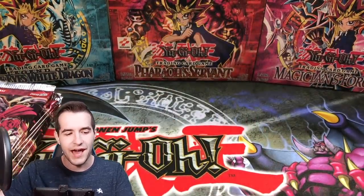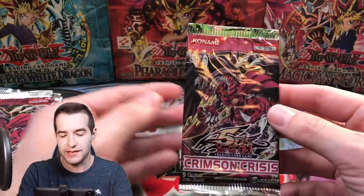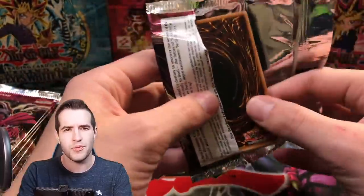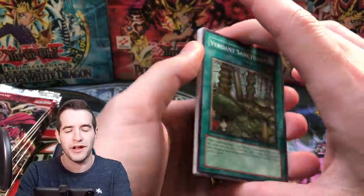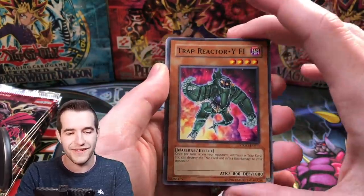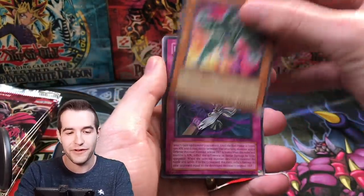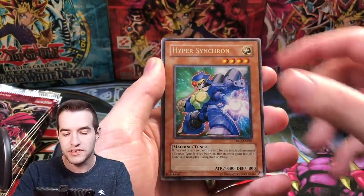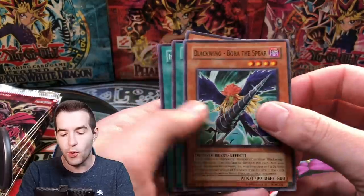I can't really remember what we got out of the Crimson Crisis packs last time — it's been a couple weeks since I recorded that. Oh, we got Verdant Sanctuary — just got to use Terraforming and pick that up. Trap Reactor Wi-Fi, Ebon Arrow, Flip Flop Frog, Hyper Synchron, and a Blackwing Bore of the Spear Common. Very cool to see that as a common.